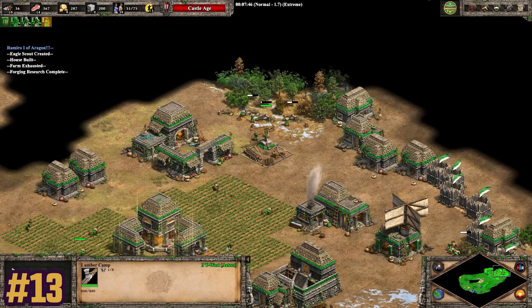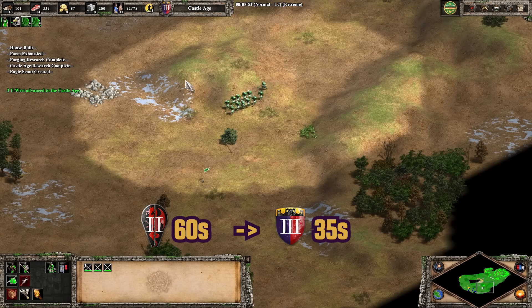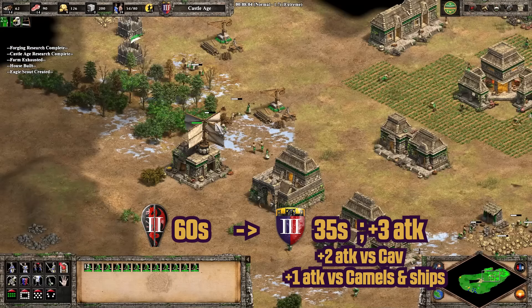Upon reaching the Castle Age, the training time of Eagle Scouts reduces from 60 to 35 seconds. They also gain plus 3 attack and bonus damage in the form of plus 2 attack vs. cavalry and plus 1 attack vs. camels and ships.